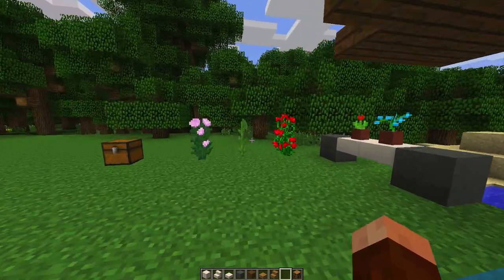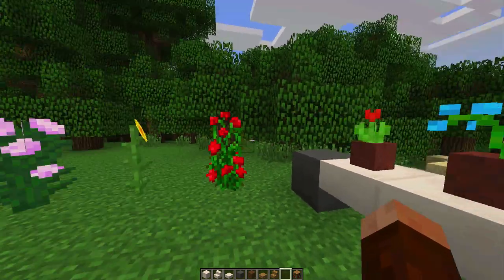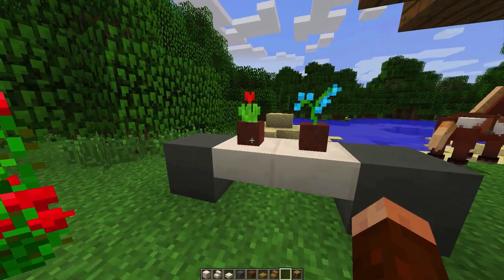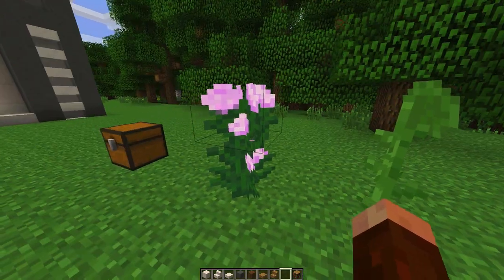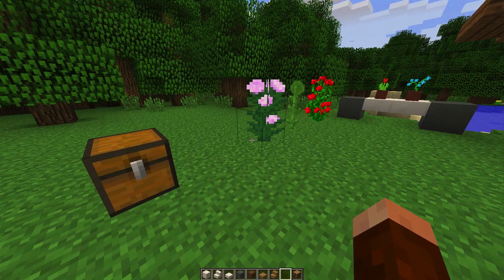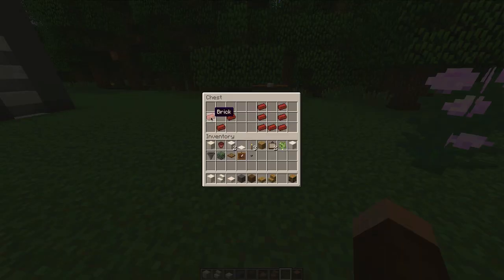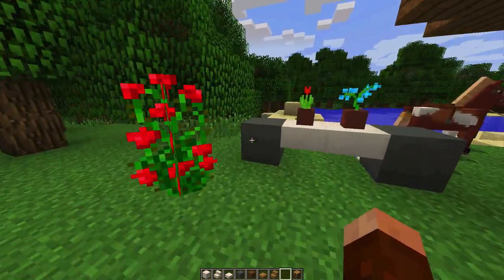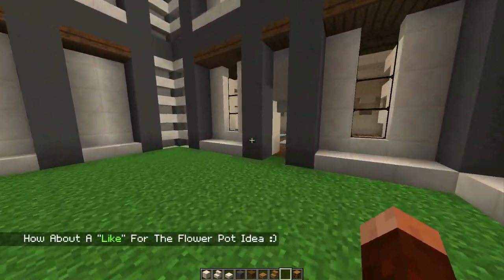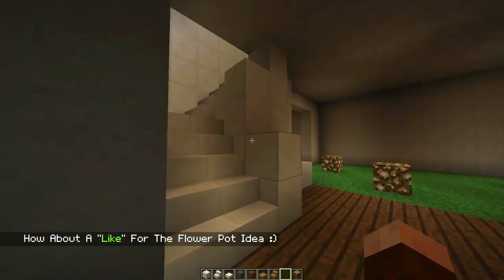Welcome back. Before we get started, I've updated to 1.7 and I was looking at some of the new flowers. I realized that the larger scale plants don't have a way to plant them like the little pots we use for flowers. So all these wonderful flowers - the rose bush, the sunflower, the pink bush - we don't have a way to use those as decoration like the little pots. I think it would be awesome if we used a cauldron or maybe a hopper design to create a bigger block we could plant some of these in. What do you guys think? Dinnerbone, if you ever see this video, that's a free idea!